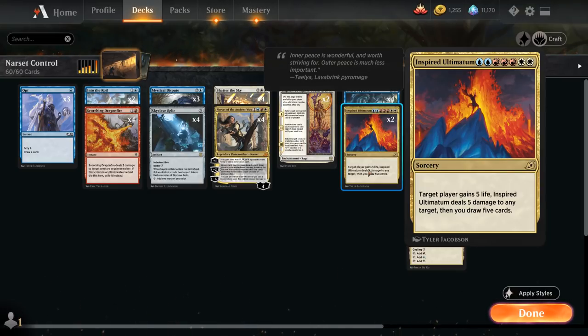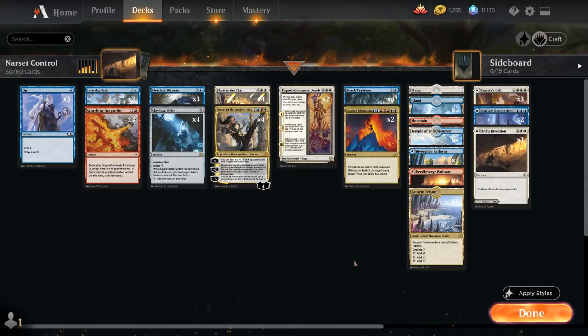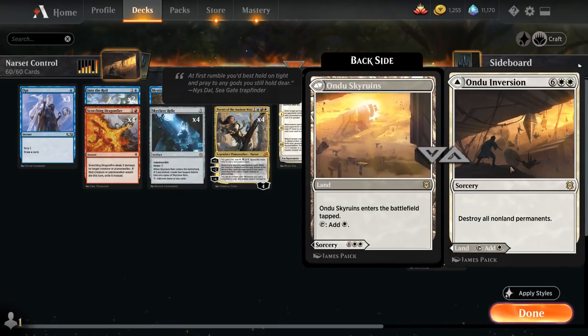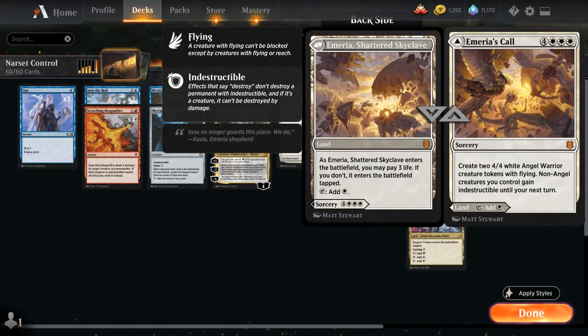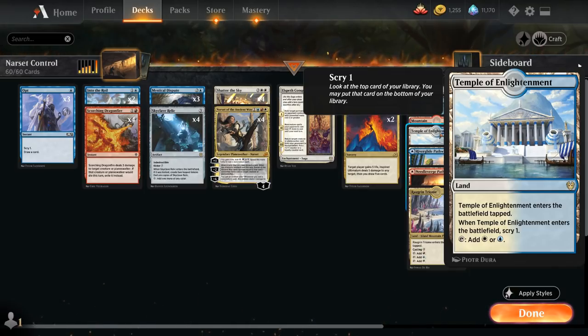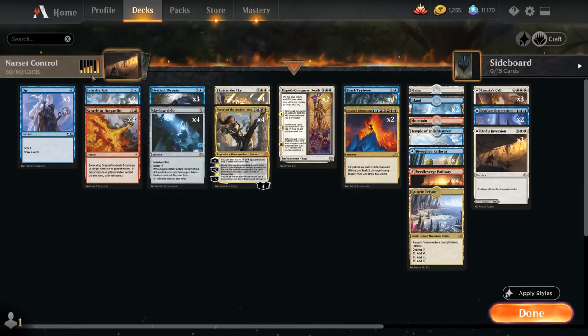We also have two copies of Inspired Ultimatum, which is a little tricky to cast since it's double blue, triple red, and double white — red isn't really the primary color of the deck, but that's where the mana fixing from Skyclave Relic comes in handy. We do have quite a few dual lands as well. With Inspired Ultimatum, a target player gains 5 life, it deals 5 damage to any target, and we draw 5 cards — a very powerful sorcery. Besides three copies of Ondu Inversion, we also have two copies of Seagate Restoration, letting us draw cards equal to the number of cards in hand plus one and giving us no maximum hand size for the rest of the game. We also have three copies of Emeria's Call, which can create two 4/4 white angel warrior creature tokens with flying, and non-angel creatures we control gain indestructible until our next turn. The mana base includes one plains, two islands, one mountain, four Temple of Enlightenment, four of the blue-red pathway, four of the red-white pathway, and four Raugrin Triome which we can also cycle for three mana. That's the deck — let's jump into some games.